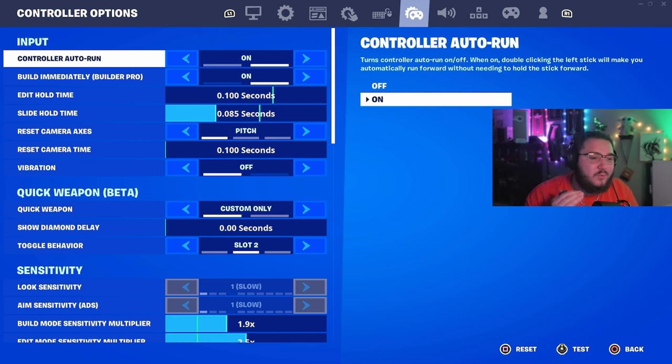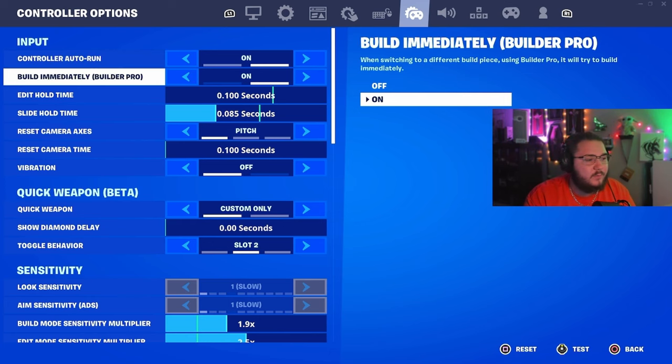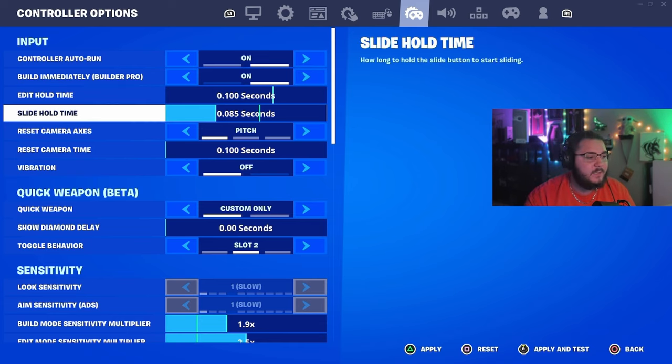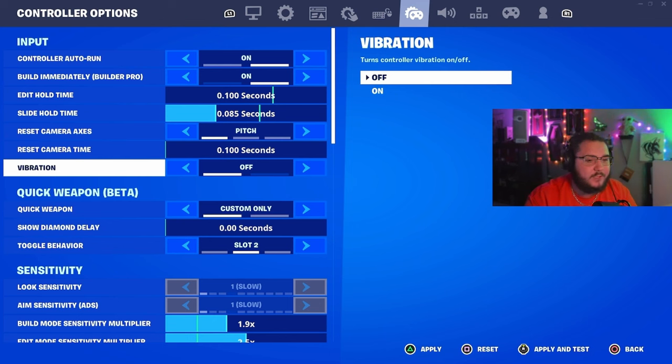Jumping straight into the settings, we have our first two options here — I just keep both of them on, I don't think it affects too much because I have custom controller binds anyway. Edit hold time doesn't matter; I could have it maxed out or not, it doesn't change anything because I have instant editing from my binds. Slide hold time — I think 0.85 or below is the best; I can't go any lower than that, it feels like I'm sliding way too much.